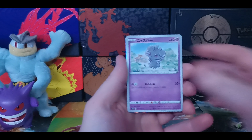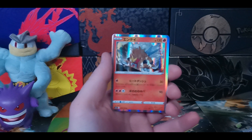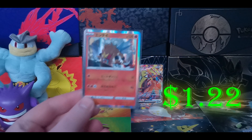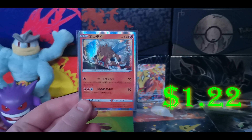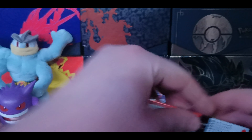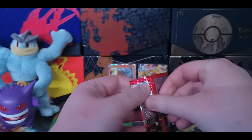We got Durant, Roly Coly, Espurr, and we have Holographic Entei. It's a little bit harder with Japanese cards to go quick because it's a little bit harder to just name them off. But I like to challenge myself.